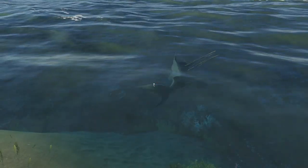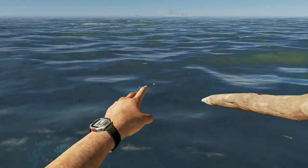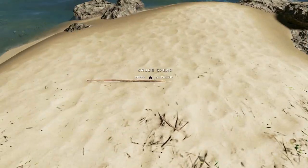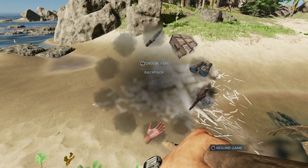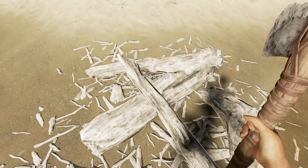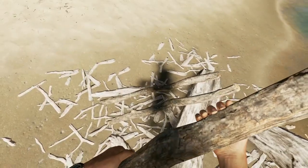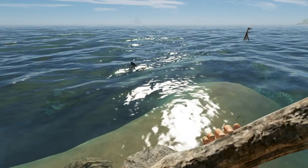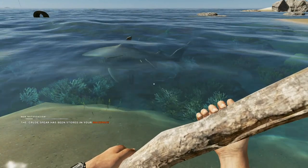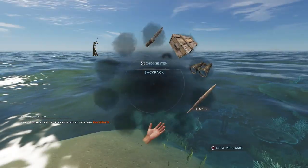It takes a while - seven or eight spears - but eventually you know you've killed it because it pops up like a cork. Well, a cork with spears sticking out of it. The other good thing about spears is that even if you're in the middle of a fight with a shark, you can quickly make some more out of some sticks and run back to where you were fighting. Using quick craft, throw together some more spears and away you go again.